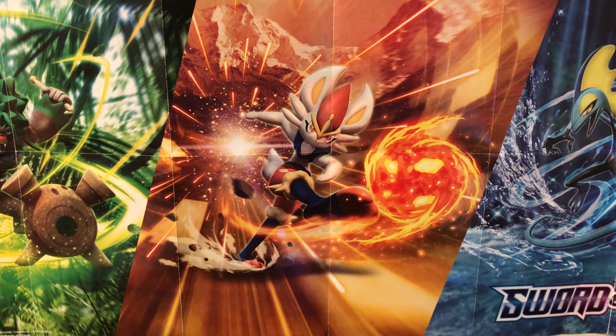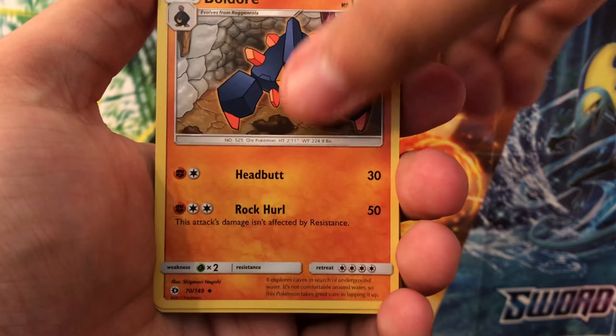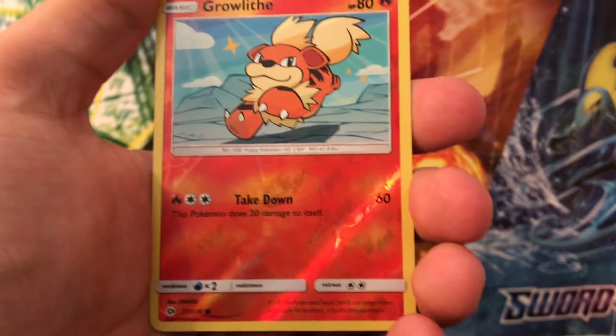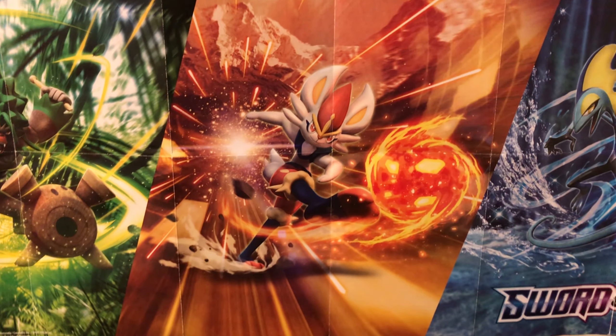There's the code card. Starting with the Sun and Moon pack — I cannot remember the last time I opened base Sun and Moon, it's been a while. We got fairy energy — rest in peace fairy energy. Then a Lure Ball, Boldore, Inkay, Shelter, Togedemaru, Zubat, Granbull... oh, a holographic Sharpedo! That is very nice — some very nice artwork on that one.